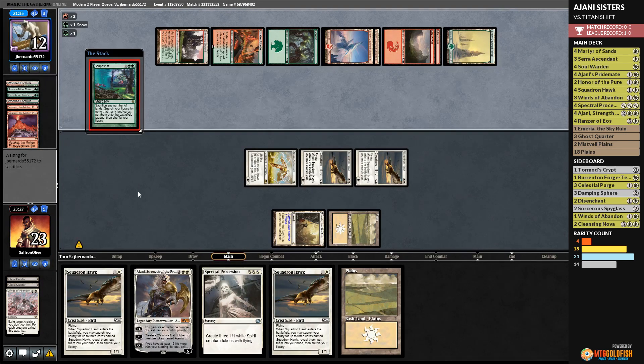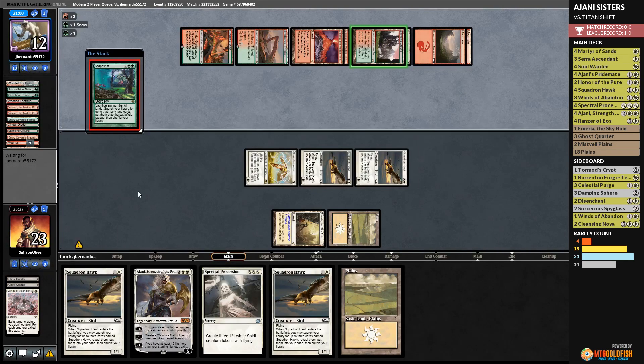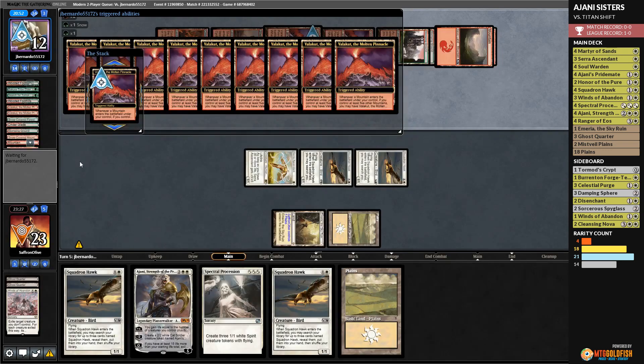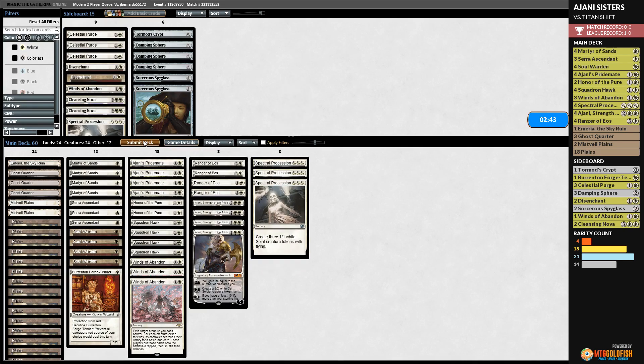We play Soul Warden, Squadron Hawk gaining a life and grabbing Hawks, play a land, play Martyr of Sands, gain a life, and attack hitting opponent to 8. But with Titan plus land drops, we can gain 15 up to 37 — I don't think this beats a Titan. Opponent untaps, Titan attacks, and we're facing a huge board. Opponent has enough clues to draw their entire deck essentially, plus two more Valakuts. They sweep our board with Valakut triggers, and we sack Martyr of Sands to go to 25 — but our board is wrecked. Opponent cracks Wooded Foothills and kills our remaining creatures. That's a tough matchup.